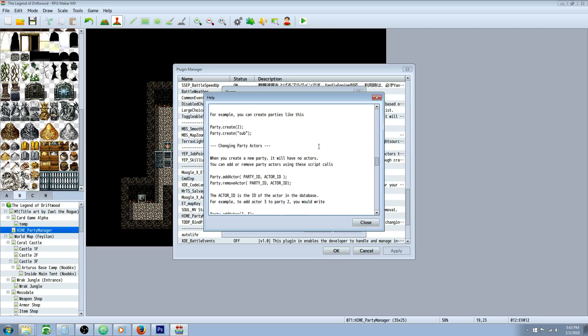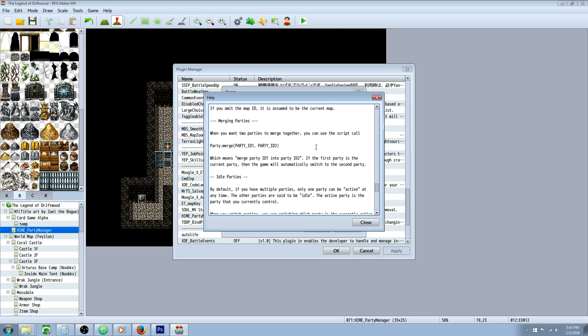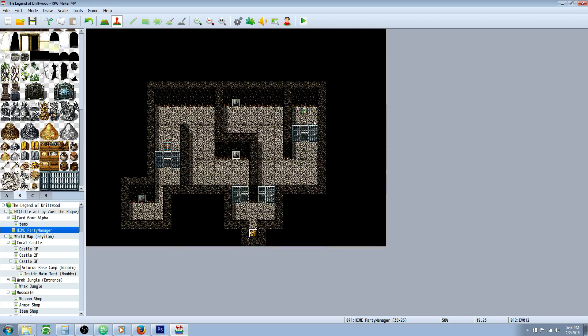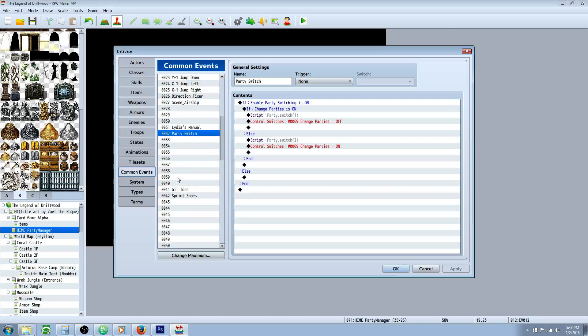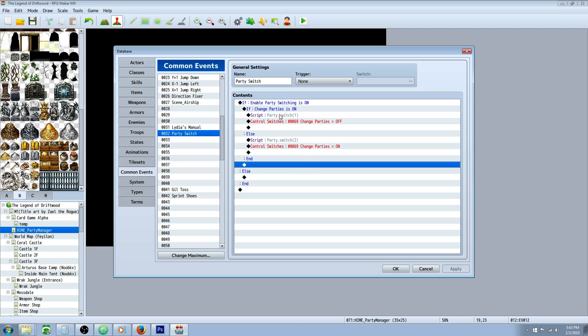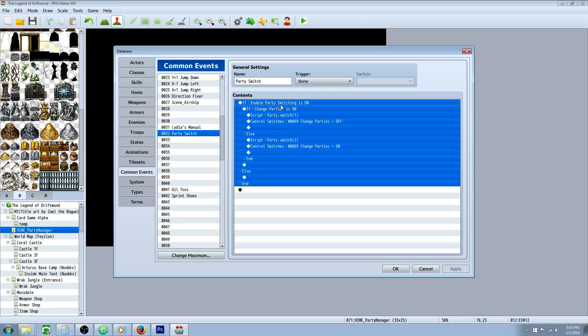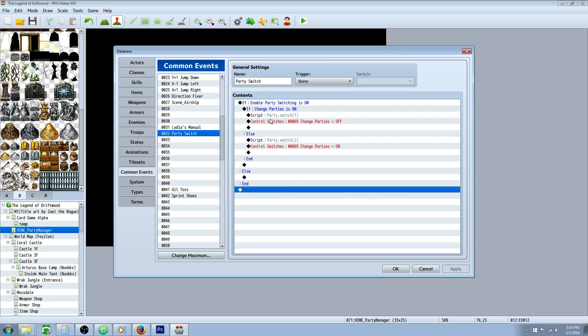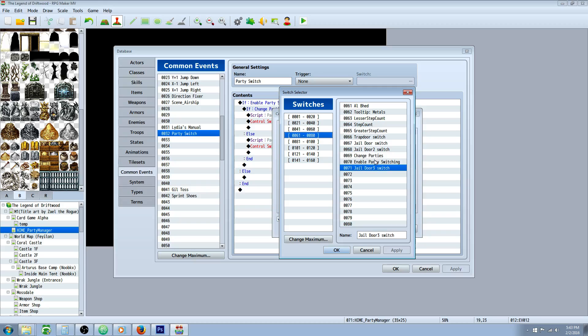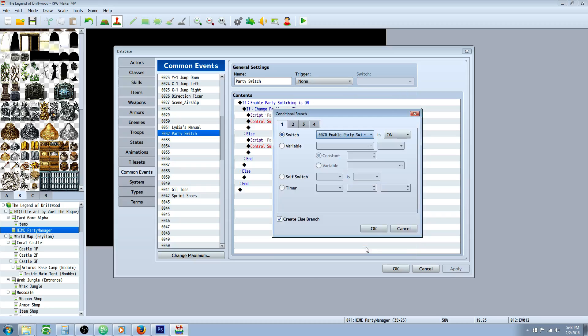Hemiworks goes into detail on each part of it, so you can read all of this for an in-depth understanding. But if you just want a quick rundown, I'm going to show you. The first thing we're going to do is make a common event so we can bind it to our button common events plugin — our party switcher. Before we let the player switch party members, we'll put a switch on it that starts disabled, so pressing the button from the beginning does nothing.